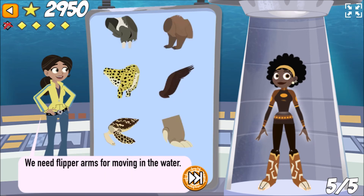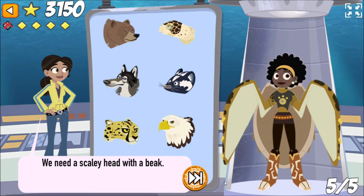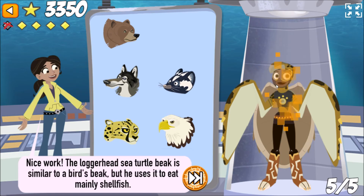We need flipper arms for moving in the water. Nice work! The sea turtle flaps its flippers like a bird to fly through the water. We need a scaly head with a beak. Nice work! The loggerhead sea turtle beak is similar to a bird's beak, but he uses it to eat mainly shellfish.